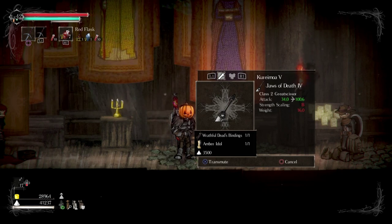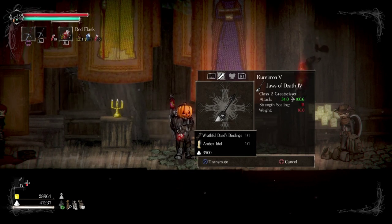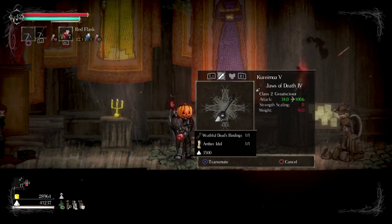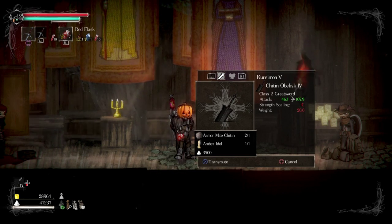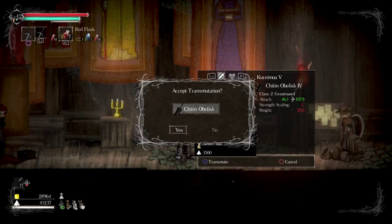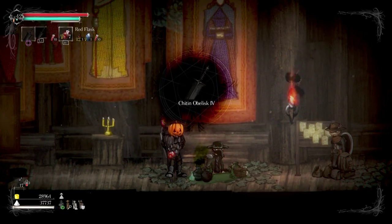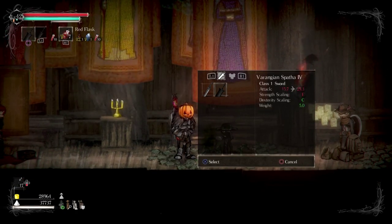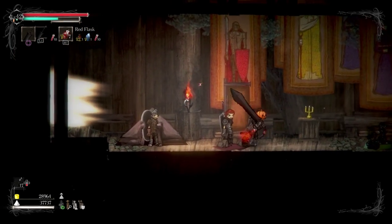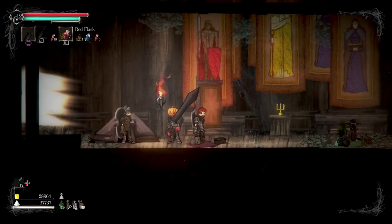I don't know — the Chithen Obelisk or the Jaws of Death? The Obelisk sounds way more awesome. It's a class 2 greatsword; this other one is a grand scissor. I'm not going with a scissor — I'm going with the Obelisk. Let's just do this. Maybe I'll screw up my entire build, but I can always buy another from the vendor. Let's see what this does — the Chithen Obelisk 4.